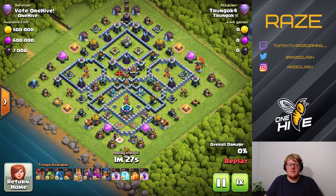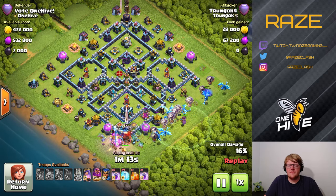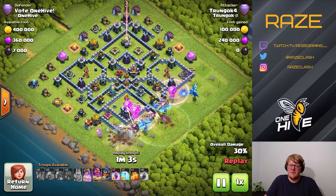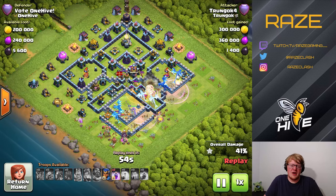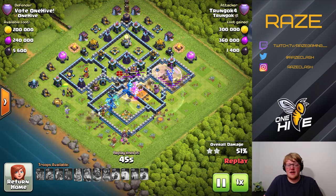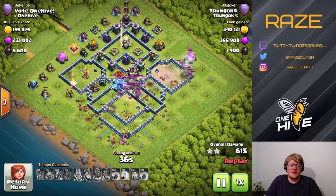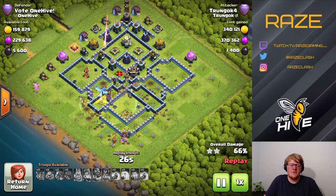Next we have the mass E-Drag attack from a TrunGok account — very famous E-Drag spammers who are really successful with that attack. But this base is really well designed for anti-E-Drag, so there's not really much they can do. They just spam from the right side, which usually gets the job done against a random base. But for this kind of anti-E-Drag base, it makes it very difficult to get a high percent even. And having the Eagle Artillery raining down at the end really doesn't help the E-Drags. This was a very quick attack — about a minute and a half — and it died out pretty quickly.